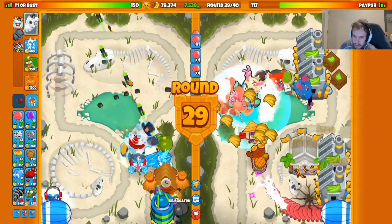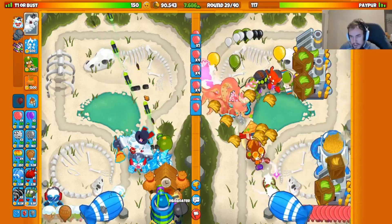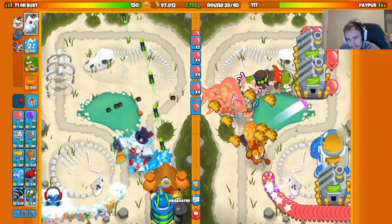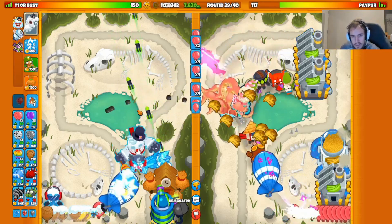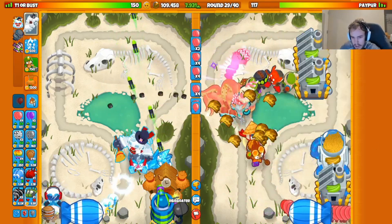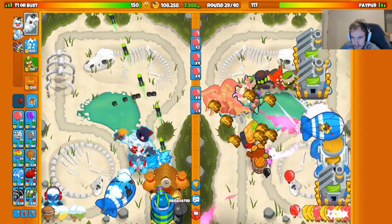We need it for round 30 or whenever he sends me a BAD. We're floating almost $100,000 and we still have almost 8,000 eco — that's actually crazy having to stop eco for their round 22 rush. That shows you that being able to greed so hard on rounds 11 and 13 with such a cheap defense makes a big difference in how much eco you accumulate throughout the game.